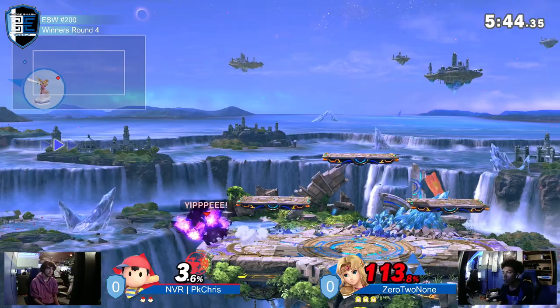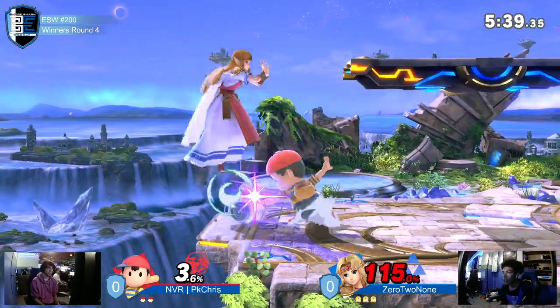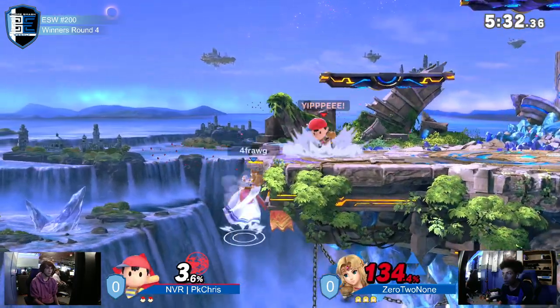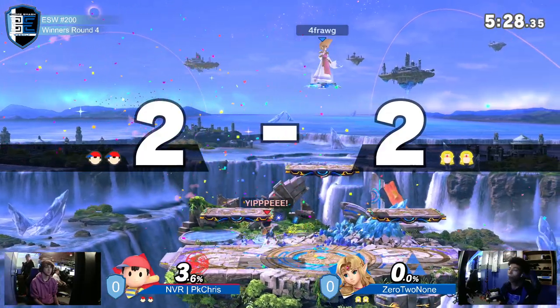We can at least get the kill here. And that's one thing I will say — PK Chris has to stick to Zelda like white on rice, really early on in those percentages so that he can rack that up. Nice job. Oh, does not kill. PK Chris would really wish he had the rage from before. That back throw is so deadly.